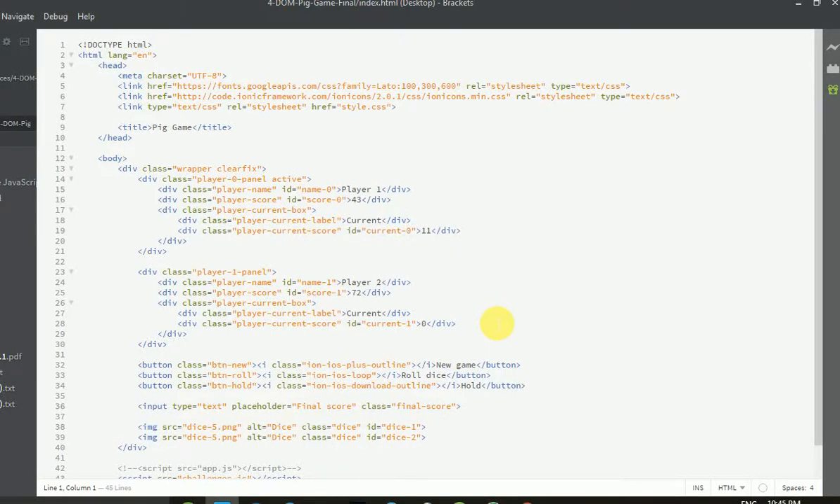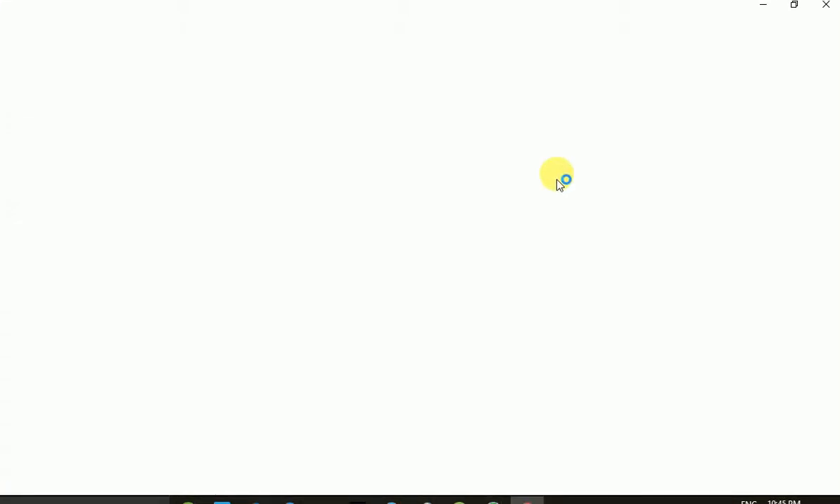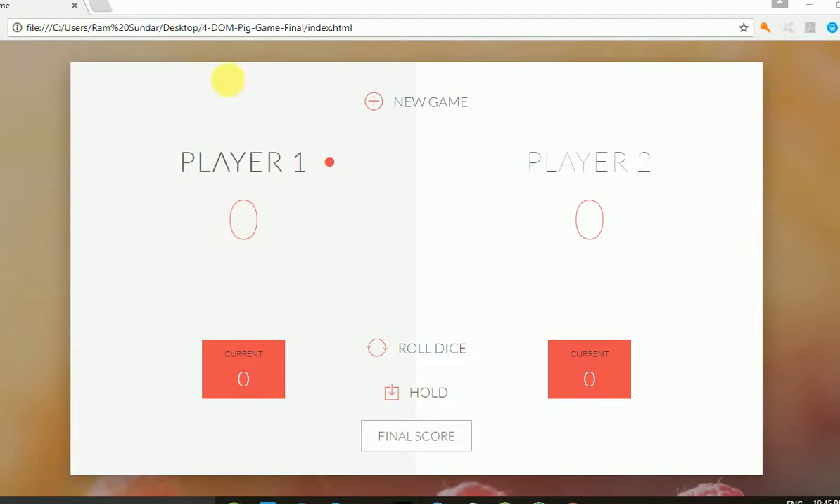Hello and welcome, my name is Ram. Today I am presenting a new project — it's a game called the Four Dom Pick Game. This is an overview of the project. I will run the project and show you how the game works. The project is built in HTML and CSS.